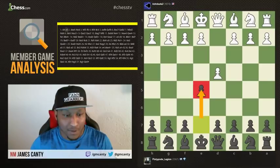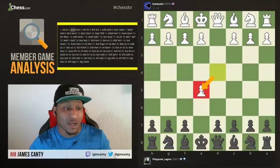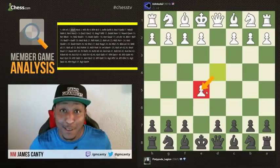They always say there's a quote: the best way to refute or beat a gambit is to actually accept it. White has accepted the gambit. Hopefully black can hold up their end. Let's see what happens.